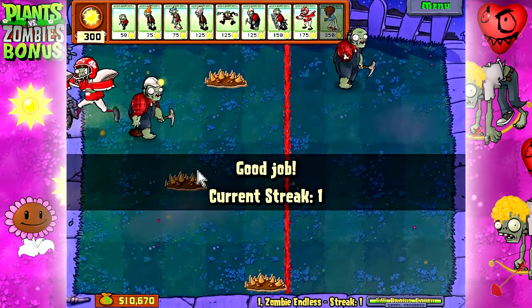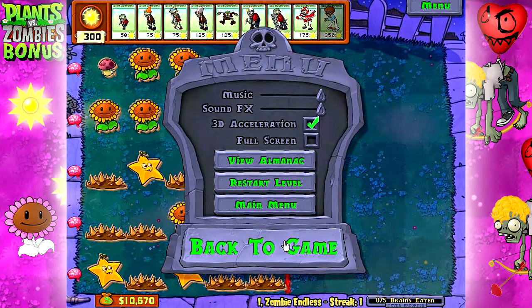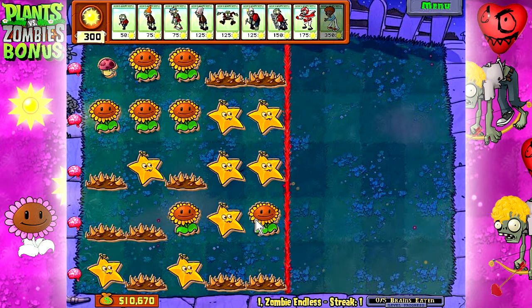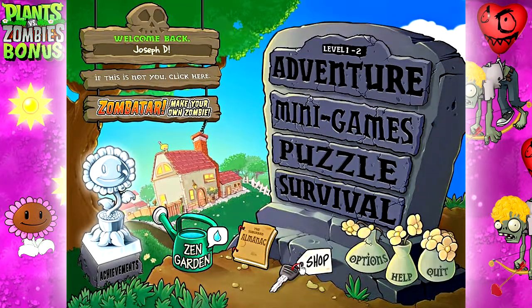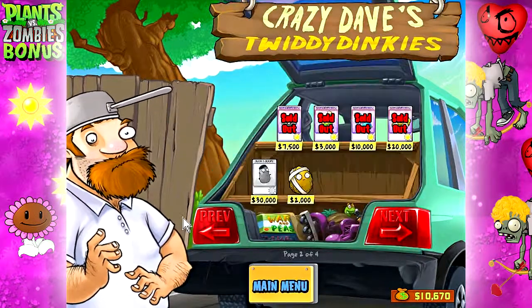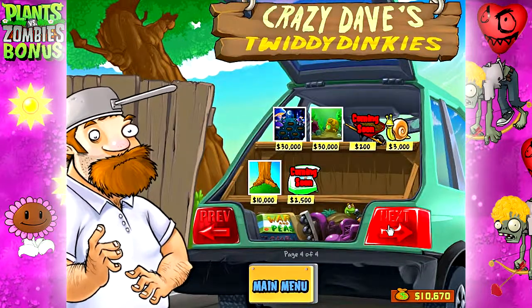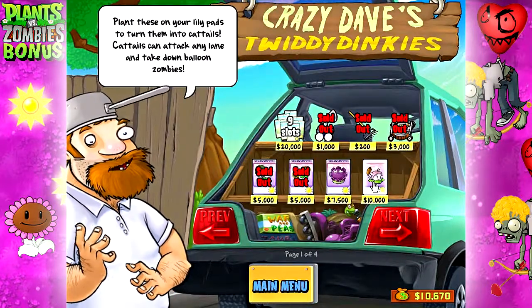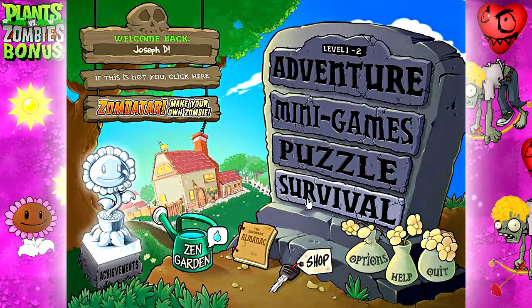Good job — current streak: 1. That's as far as I'm going. We're saved — we have 10,000. What should I get? I'm gonna pick up Cat Tails. Good, cause we'll probably need that.